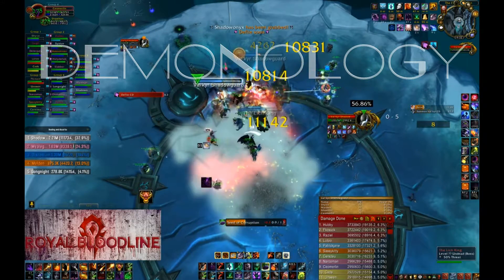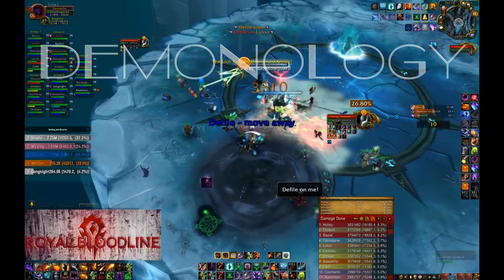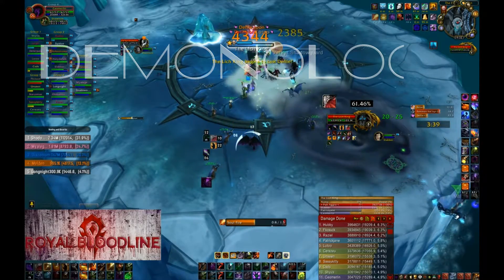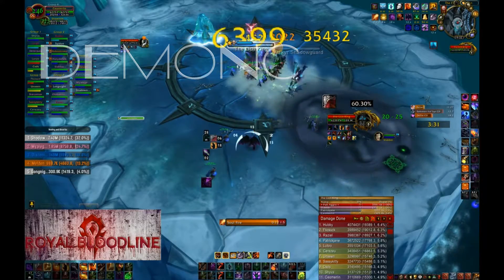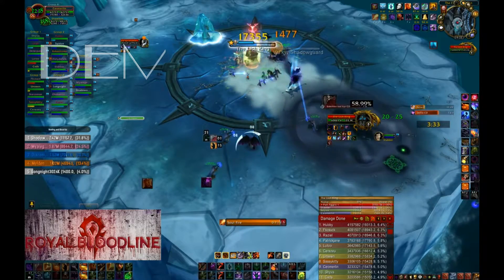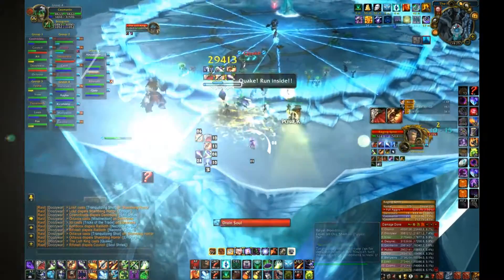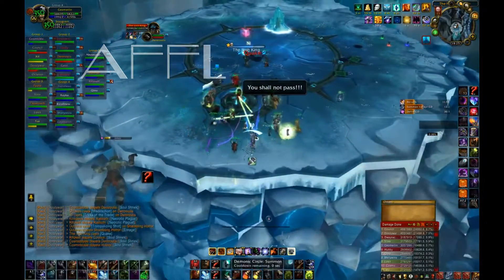Once Valkyrs are summoned and you are not picked, you can use Demonic Circle to go near the Lich King and Valkyrs, pop Metamorphosis with Immolation Aura, and spam Seed of Corruption until Valkyrs drop the persons they picked. It is good to have Corruption and Immolation on the Lich King so you can proc your bonuses. As Affliction Warlock, you want to use your portal close to the edge and stay near it, same as Demonology spec.